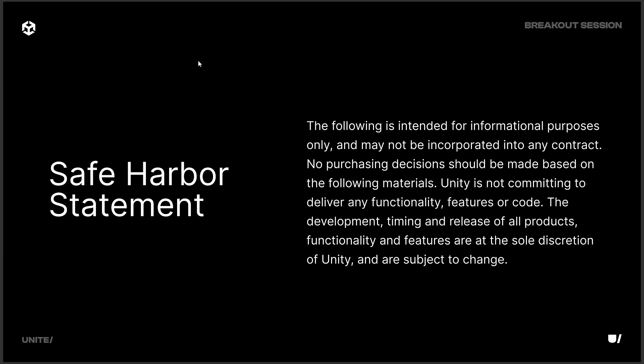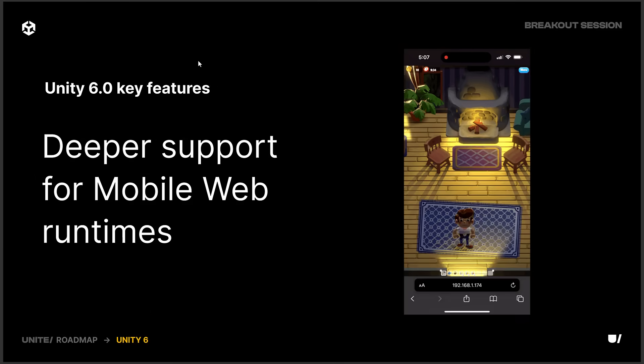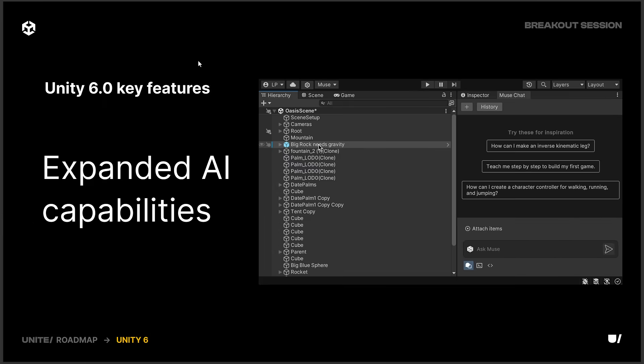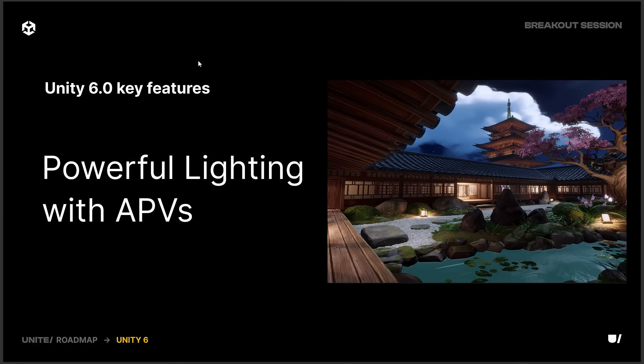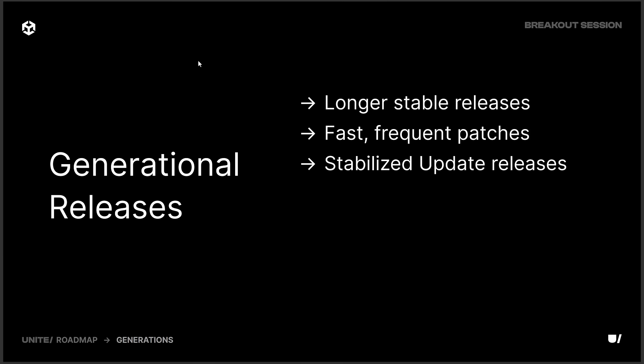Now in this slide, they start off talking about Unity 6, things that are going on currently with Unity 6. We already know about the new features coming in Unity 6. We've got things like the resident drawer, new AI tools, the new lighting system with automatic probe volumes, multiplayer improvements, and so on.